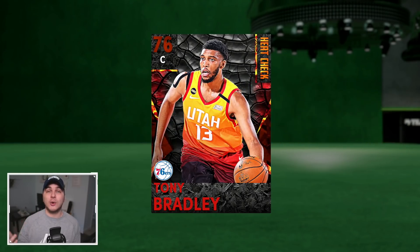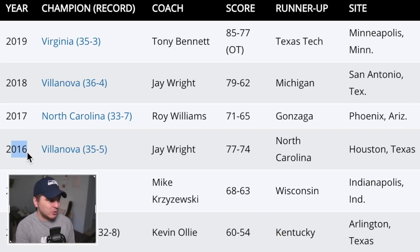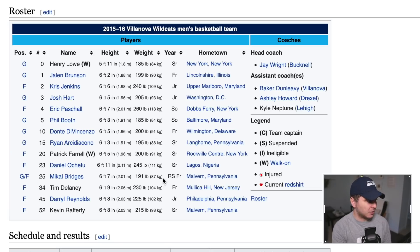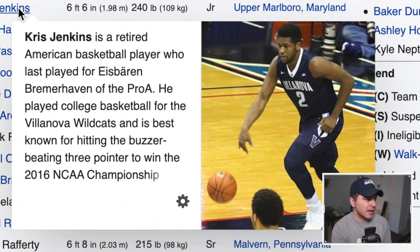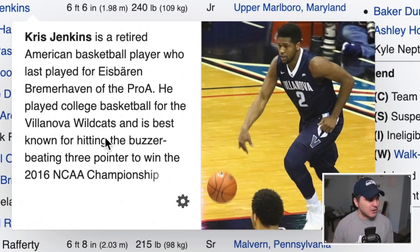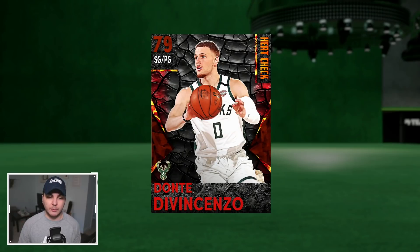The second Villanova team, 2016 — this game was one for the ages. That game-winning three, oh my word. Mikal Bridges was on this team, Ryan Arcidiacono, Dante DiVincenzo, Eric Paschall, Josh Hart — I think it was Chris Jenkins who hit the three. Yeah, Chris Jenkins nailed it — I know my trivia. We already took Mikal Bridges from Villanova so we'll go with Dante DiVincenzo on this team. He's having a pretty good career as a role player for the Milwaukee Bucks.